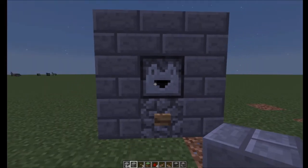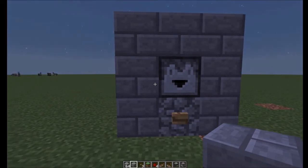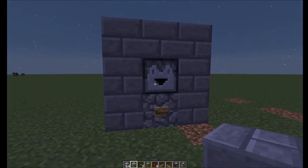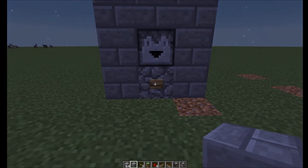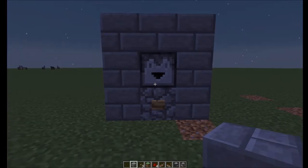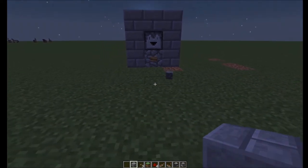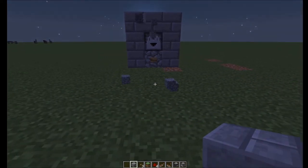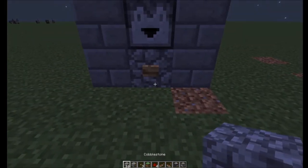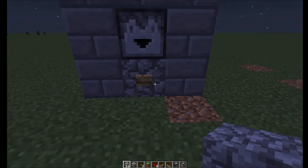We are now in a redstone testing world - not my full extensive redstone testing world, but a creative world that we can test in. If we go ahead and load this thing up with cobblestone and press this button, as you can see the first item fires and then it's followed by several more. If we actually go in, we see there are 16.